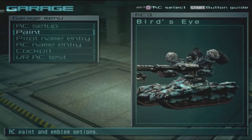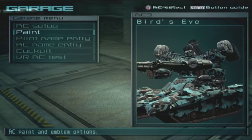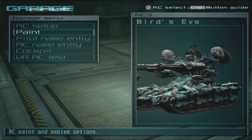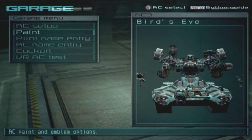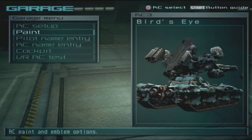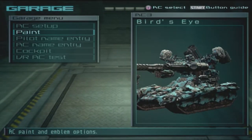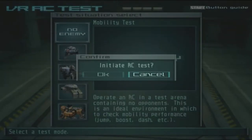Here we have the AC Bird's Eye — it's a tank using the Shade 2 and an M2 gatling gun. You wrote 'MH' or something like that, which was a bit off, but you did mention machine gun so it wasn't hard to figure out. It also has a triple missile launcher, a laser cannon on the back, some extensions, and hangar units. Let's head to the test arena first.